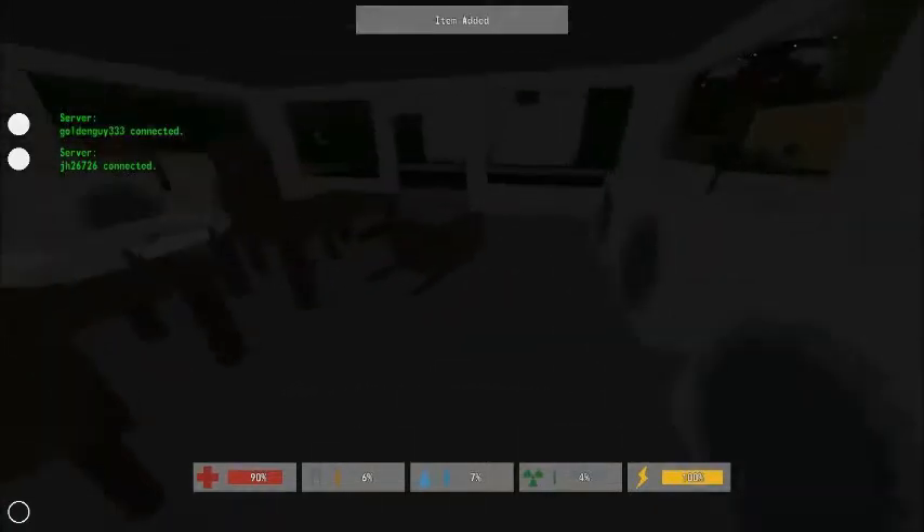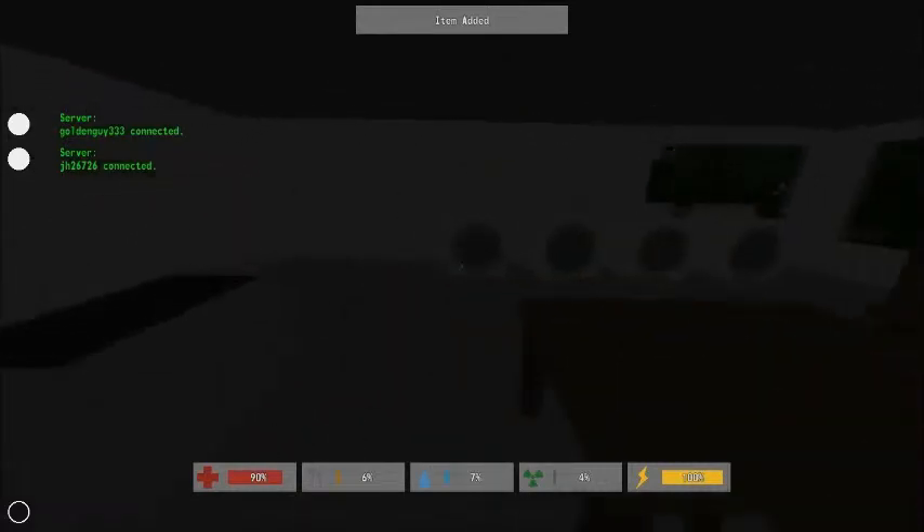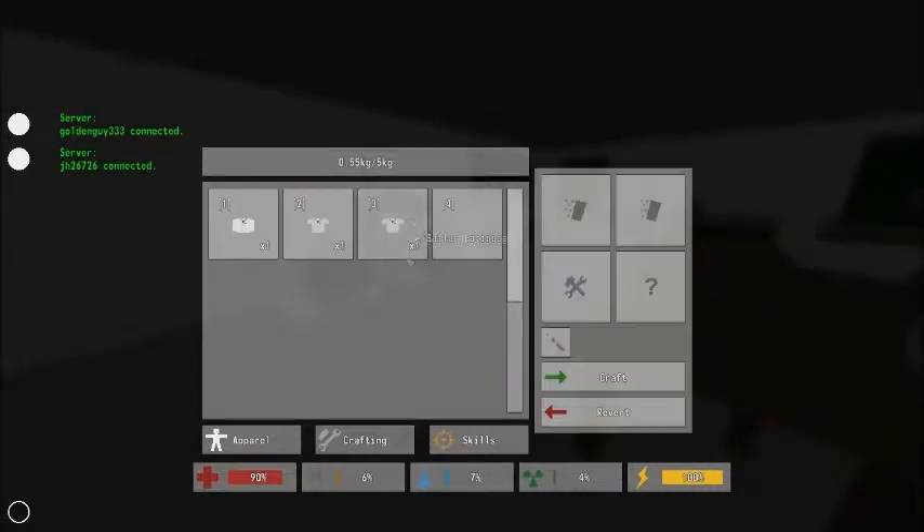The reason I want all these clothes is you can craft them into cloth. It takes two cloths to make a rag. I just made two rags — each heals you 5% — but you can combine two rags into a bandage, which is easier to save inventory space.